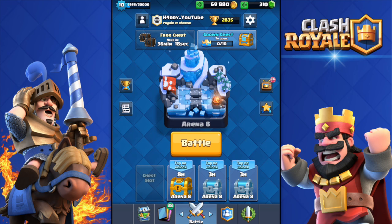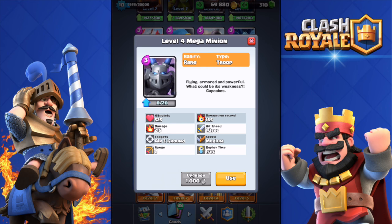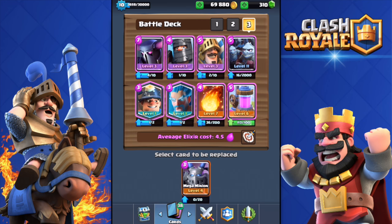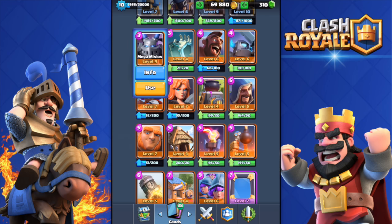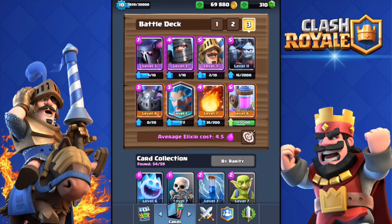Since I got the Mega Minion, what a better way than to put it in a deck. Flying, armored, and powerful — what could be its weakness? It's really good on defense, not as good on attack. Damage per second: 165, hit points: 525 — a really good card. I'm gonna use it instead of the Miner. My deck: Pekka, double Prince, Minion Horde, Mega Minion, Ice Wizard, Fireball, and Elixir Collector. 4.5 elixir average — let's go win some live battles!